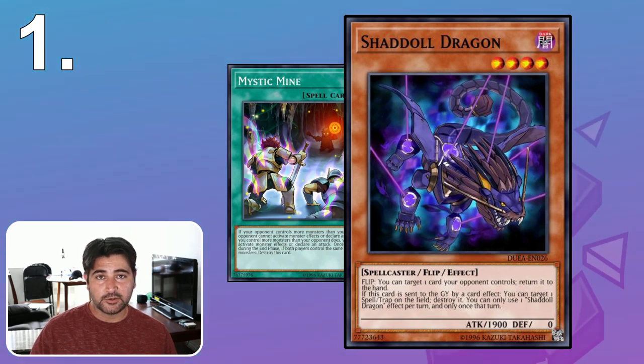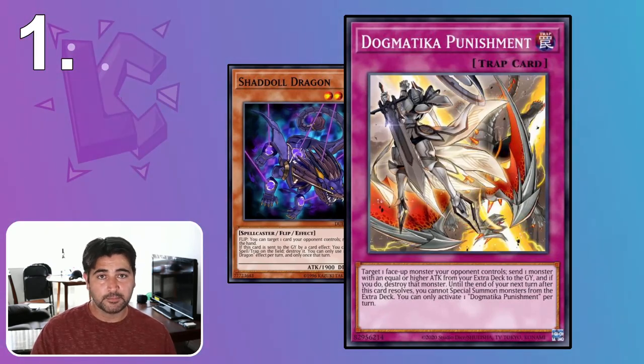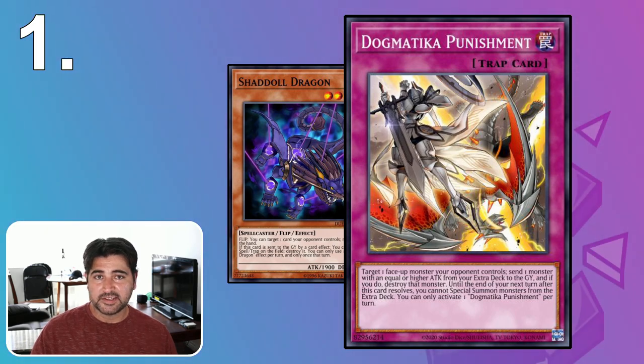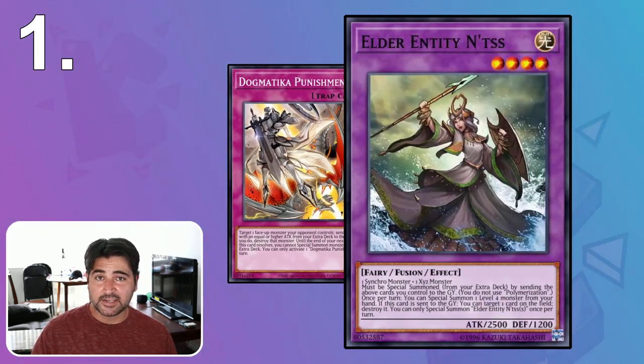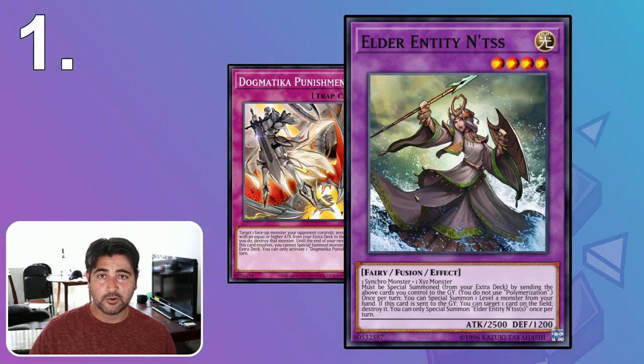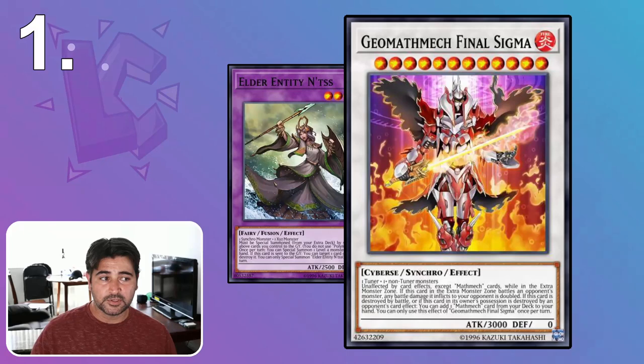Many duelists have tried to use their Shadal Dragons to pop Mystic Mine, or use Dogmatica Punishment to send an Elder Entity Endtest to the graveyard and then try to use that to out it when the monster count is still in my favor. There are a lot of weird things duelists try because they can't figure out their options — monster effects are not what you're going to use to out Mystic Mine.